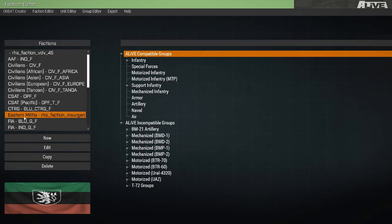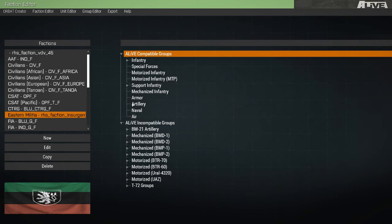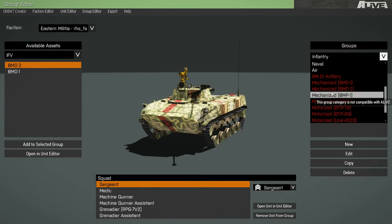For this video, we're going to use the RHS Eastern Militia faction. As you can see, it has plenty of incompatible groups that we can reformat into the Alive compatible group categories. Let's go to the Group Editor and select one of our categories that is incompatible with Alive.